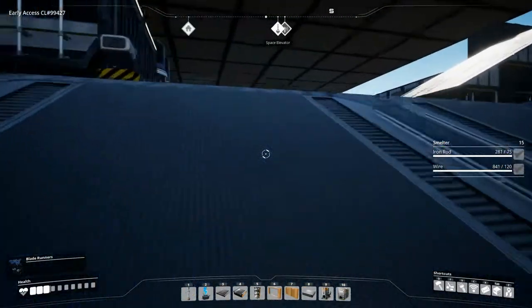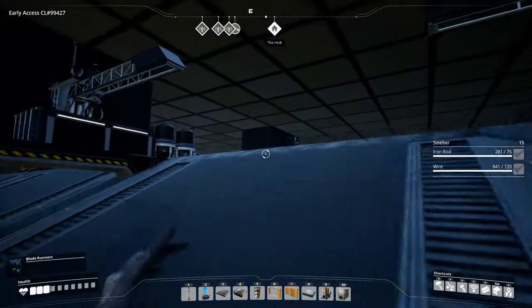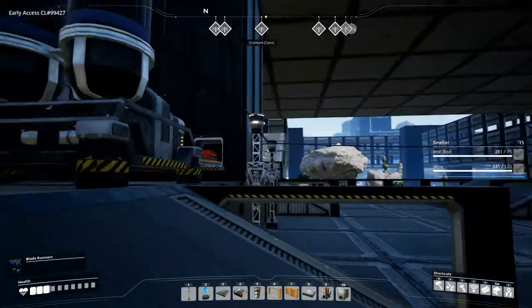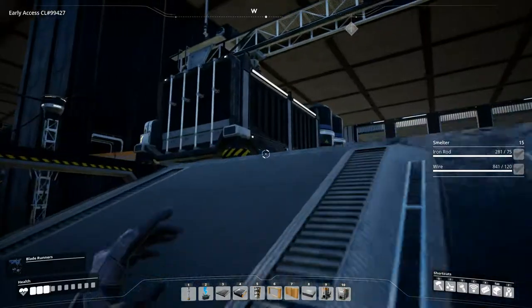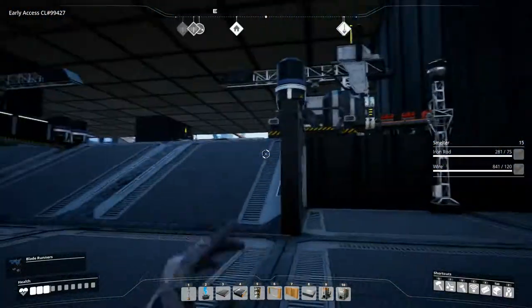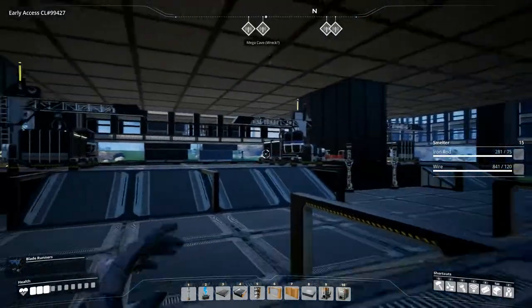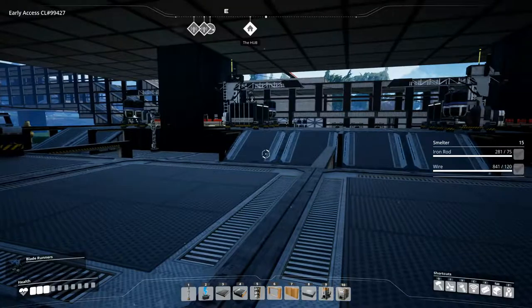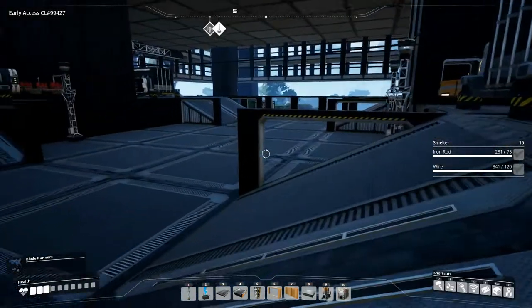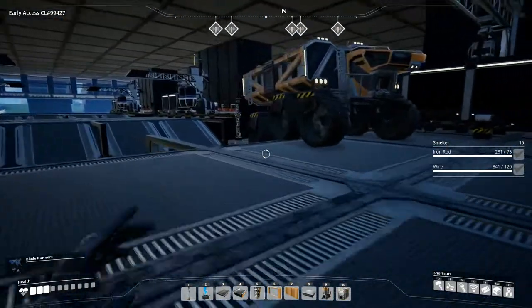Remember, we don't have anything going out of this yet except the fuel. We have input of fuel, input of iron plates, input of screws, and input of encased industrial beams — but none of the outputs are being used yet. So we have four inputs and we can have six, and we have one output and we can have six. That means seven more trucks need to come into this floor to pick up and drop off.